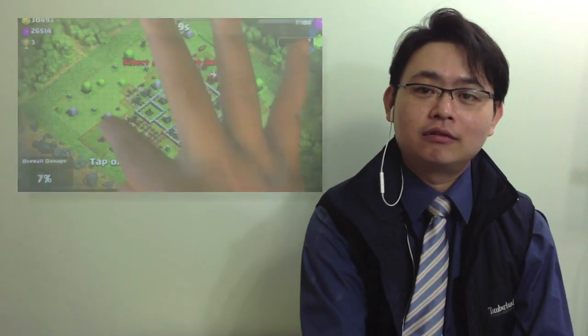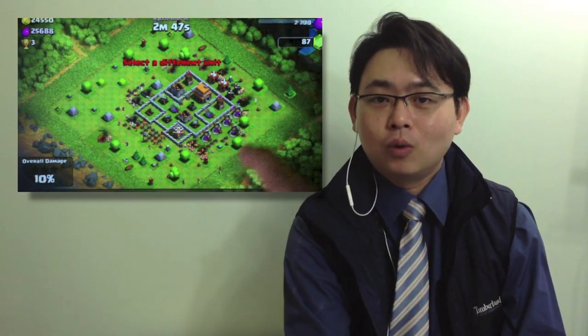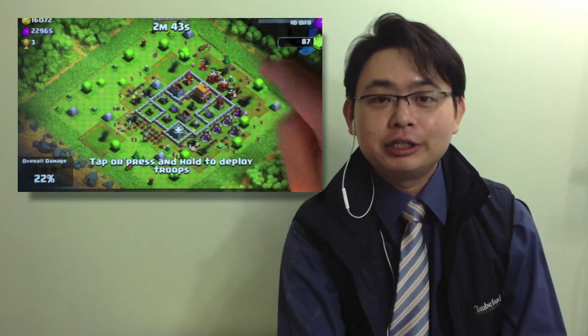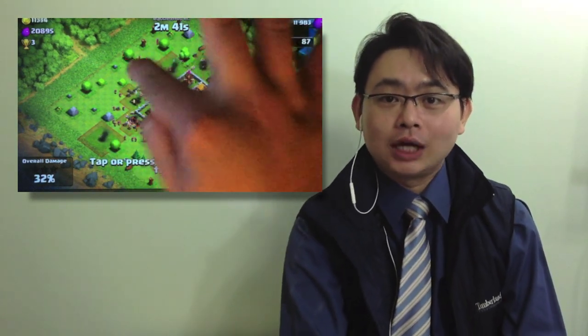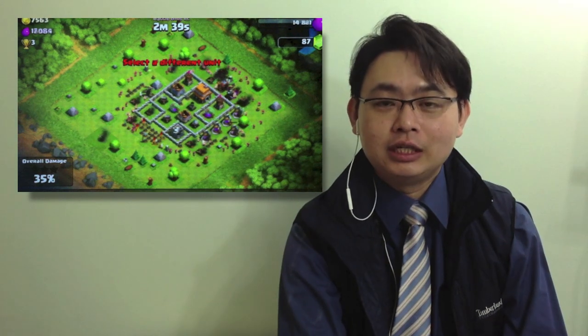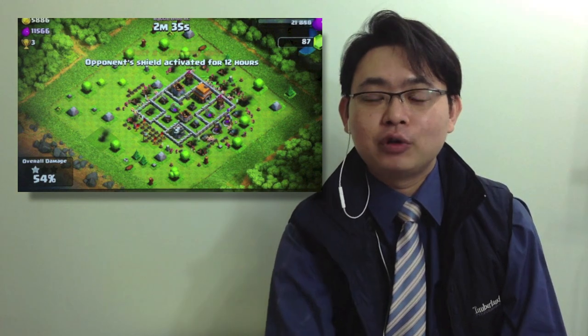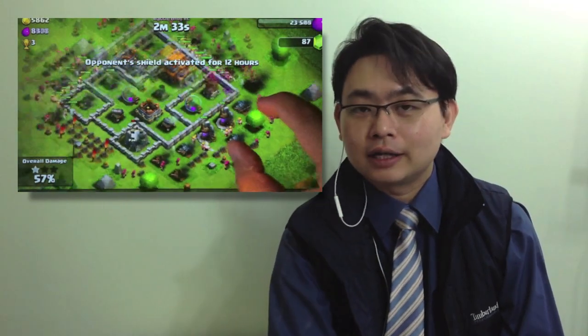The first checklist is to find out if there are more than 50% of the buildings outside the wall. If you see the videos I've created previously, it's relatively easy to get a one-star victory with overall damage of more than 50% if you have too many buildings outside your wall.